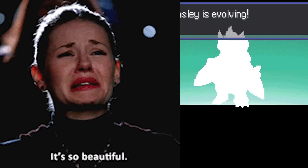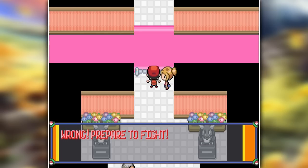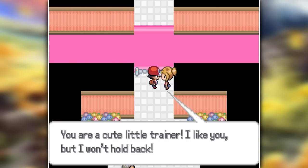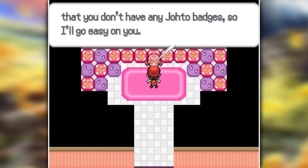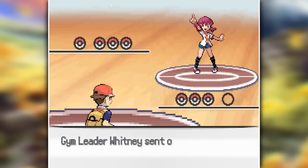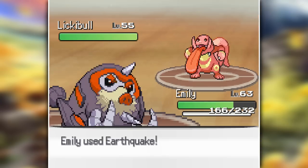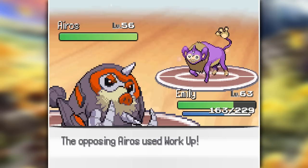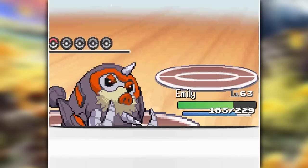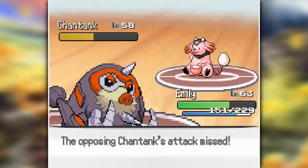Now to head to my first gym badge in this region, led by Whitney. Her gym puzzle got a complete overhaul — this time you have to count the Pokemon that walk across the screen, and if you get it right you get the pass, but if you get it wrong you need to fight a trainer. Since I have no idea how to count, I got every single one wrong, but ultimately still reached Whitney and her normal types. I led off with Emily against her Licky Bull, swords danced up and killed it with an earthquake. Duncan stood no chance against the next Pokemon, Giraturn. Iross looked a little bit cursed so I just took it out immediately.